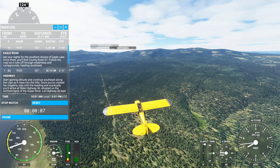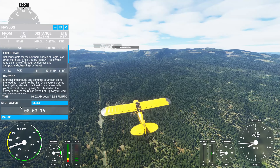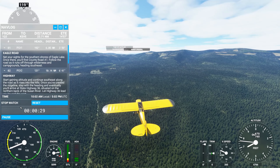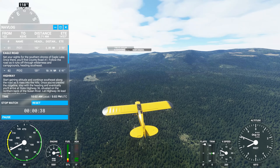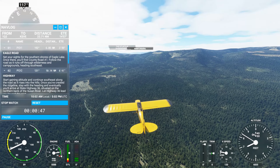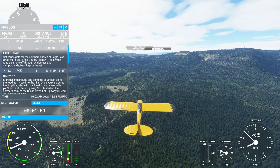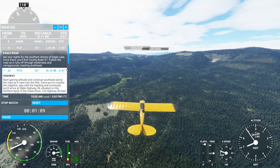Alright, start gaining altitude. Continue southeast along the road as it rises into the hills. Once you've crested the ridge line, stay with the heading and eventually you'll arrive at State Highway 36. I need to put in some positive trim here. The heading is 131 — I'm not going anywhere close to 131, but I guess it's close enough.